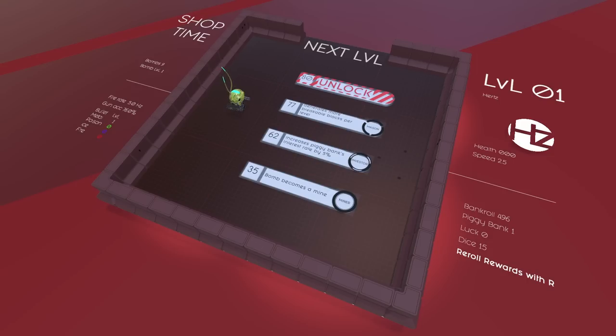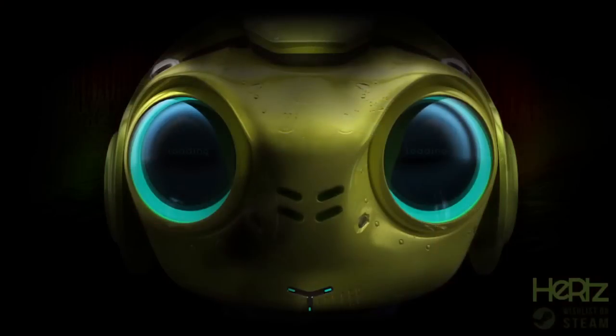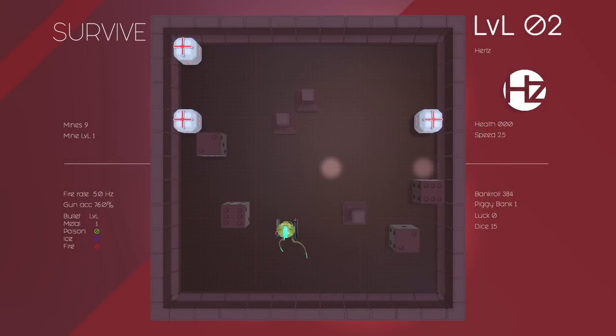Generates more breakable blocks per level - combining that with... the mine is probably just a bomb but when someone rolls over it rather than a timer. If I unlock these, are they going to remain unlocked forever? Why don't we test one and see what happens after the next level. I'll grab this - breakable blocks, and my bombs are now mines.